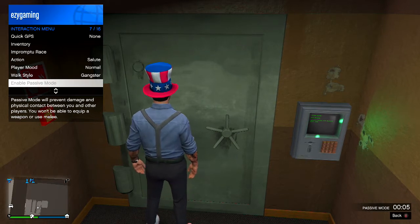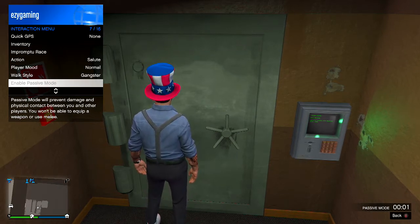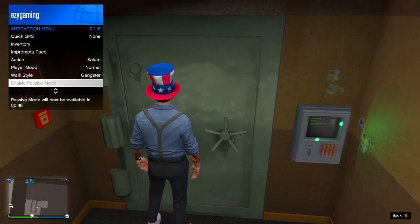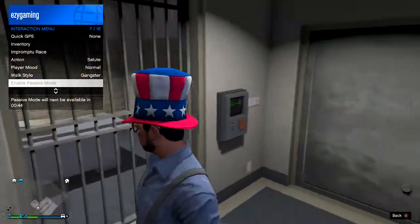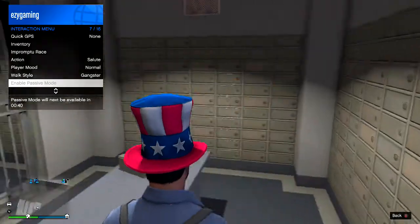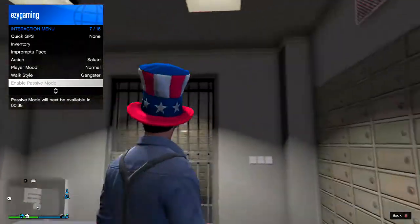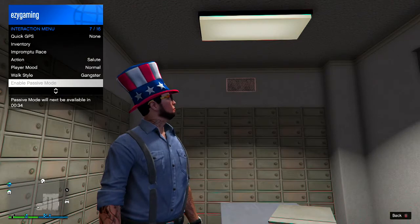Then wait for the timer to count down. Once the timer gets to zero, you will be sliding through the door — like The Flash with the power where he can vibrate his whole body. And yeah, overall I'm in here.